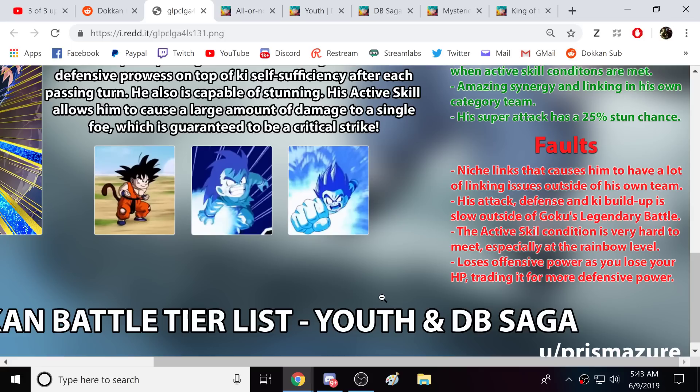Faults: niche links that cause him to have a lot of linking issues outside of his own team — 100% absolutely. His attack, defense, and ki buildup is slow outside of Goku's Legendary Battle. I would agree with that. If we're talking a normal Dokkan event, yes, but I prioritize a lot more towards the difficult events — EZA, Super Battle Road, Battlefield. In those, you're not going to get Goku a lot of stacks for his attack and defense. So yes, I do agree with that.